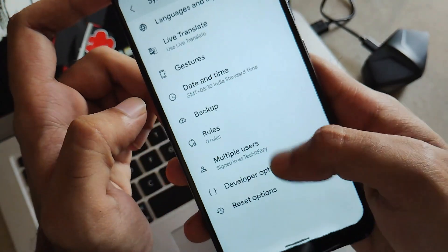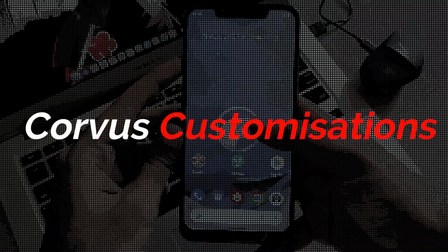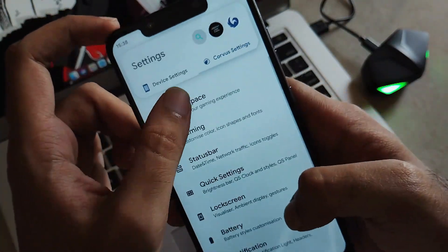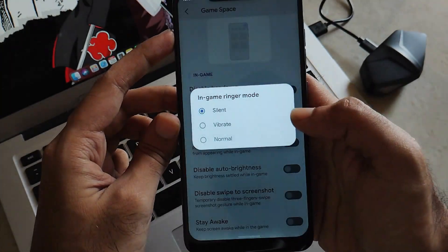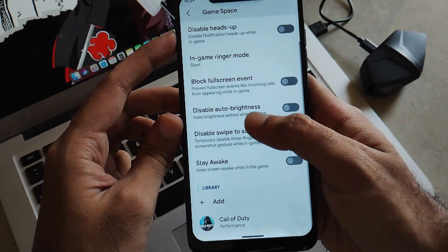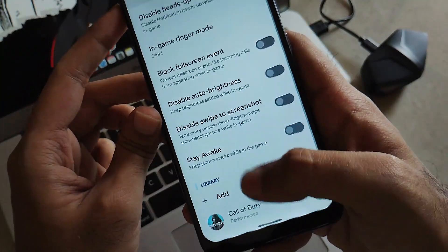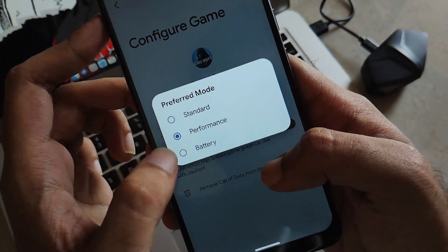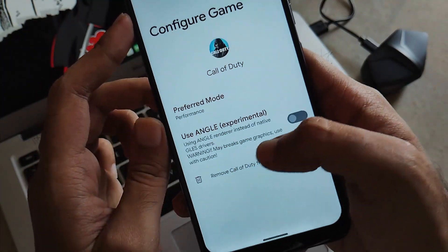Moving further in system you will see all the normal system functionalities. Now let's move towards the Corvus customizations. They have assembled a separate pane for customizations. The very first option is about the game space, where you will get all the game space and gaming options. If you are a gaming freak, this ROM is made for you. You can set your preferred game mode and everything else needed for a perfect gameplay experience.